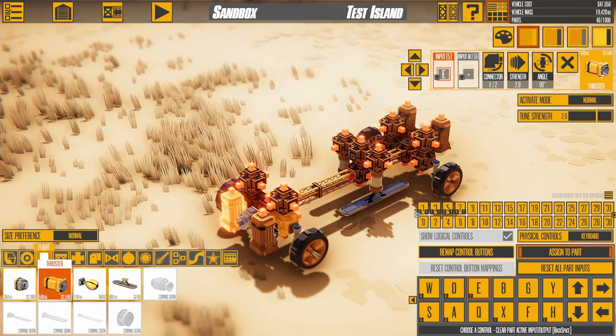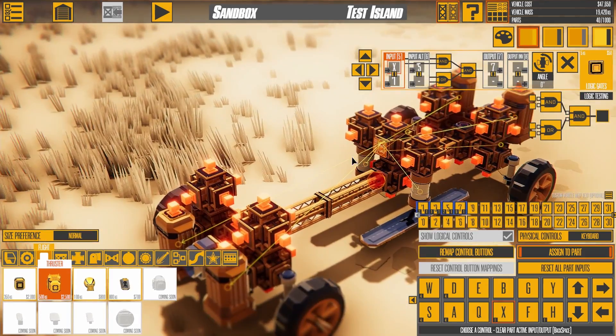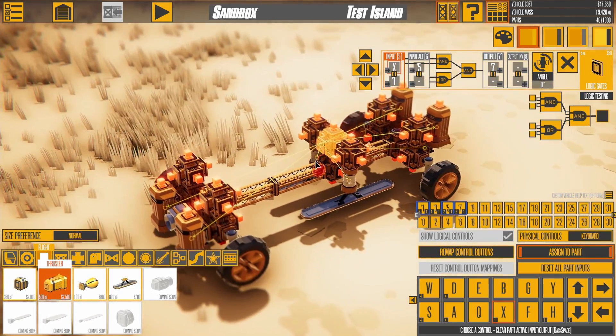When you are going 100, and your headlights are on, and you push X, activate these pistons and thrusters.